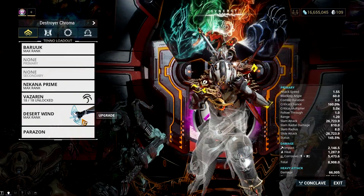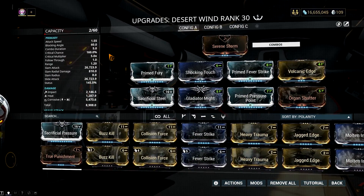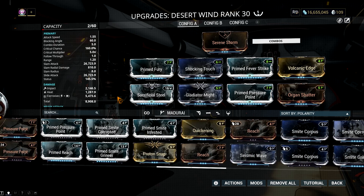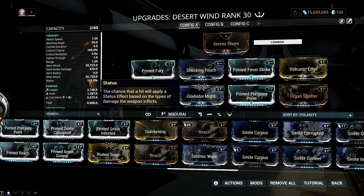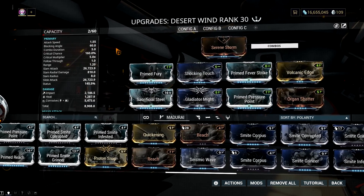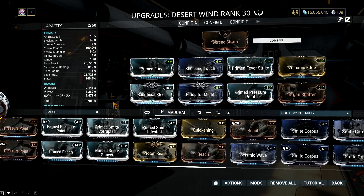For the Desert Wind build, I usually use a mix of critical and elemental mods. It's viable to pick dual status chance mods if you're short on forma, but I highly suggest going for elemental mods. The status chance boost from Reactive Storm is enough, so focus on ramping up the elemental damage of your Desert Wind. I always go with Corrosive and Heat against armored enemies, but you can also go with Viral and Heat if you wish.